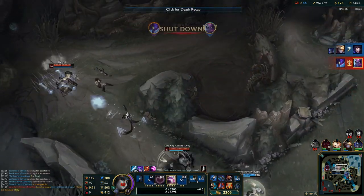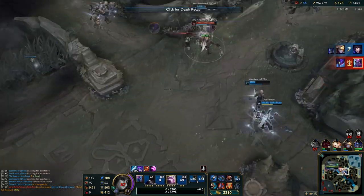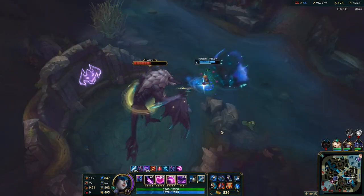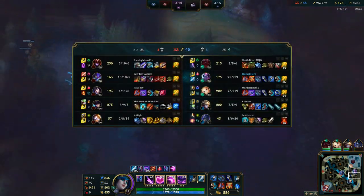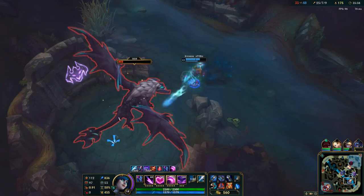My team didn't react and Shen ulted Ezreal instead of me. I have so much ability power — imagine if you have Infernal on Evelynn in such a build, you can really one-shot.